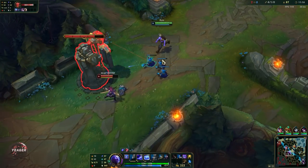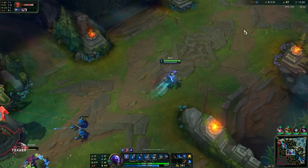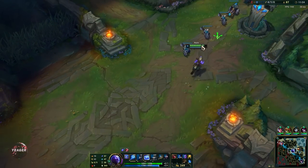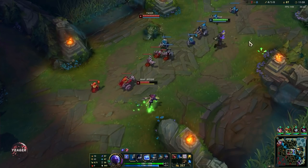Try to poke with the EQ combo. Remember that your Q deals more damage to targets that are hit by your E, so it's pretty important to know when you try to trade — because if you do it without your E first then it will barely deal any damage.